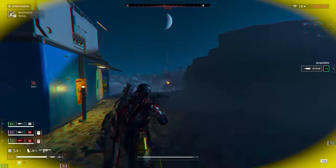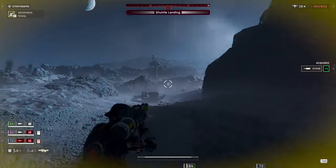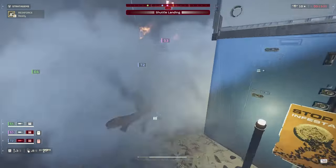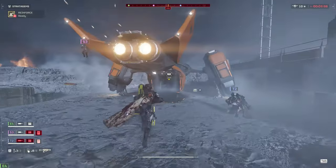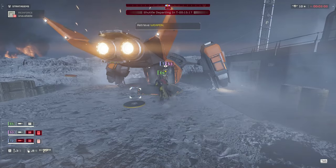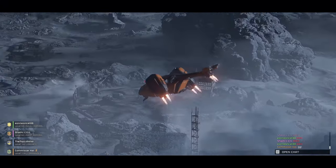If a Helldiver's gone mad with bloodlust, it's okay to leave them to it while you crack on with the objective. Either they'll survive and provide an excellent distraction, or they'll die and you can reinforce them back at your position. Whatever your team decides to do, you can always play around it. So there you have it - my top five tips for working together as a team while fighting the bots. If any of these was news to you, let me know in the comments. I'd love to hear how y'all will apply these ideas in your games. But until next time, this is Commissar Kai, signing out.